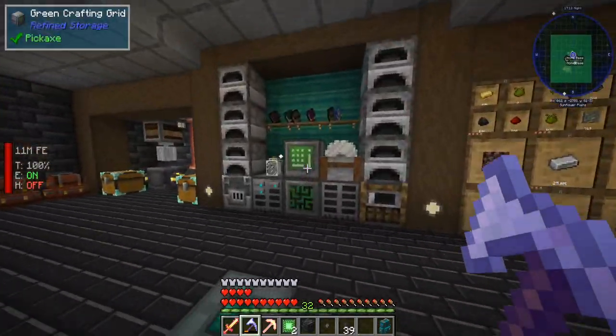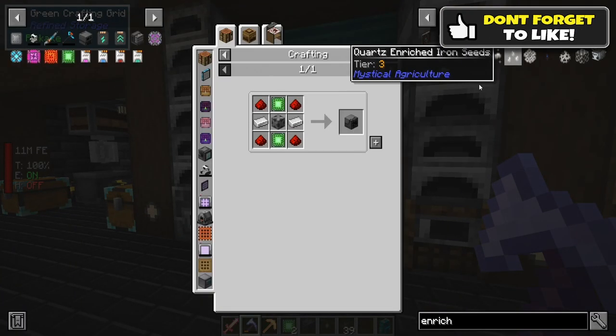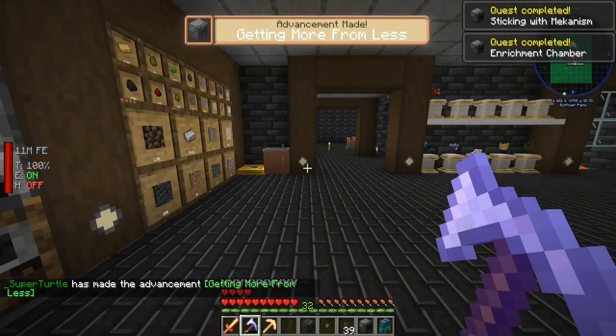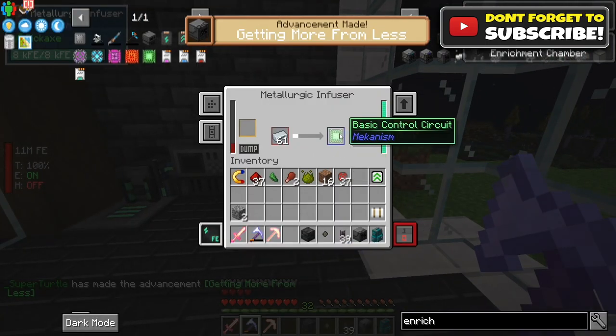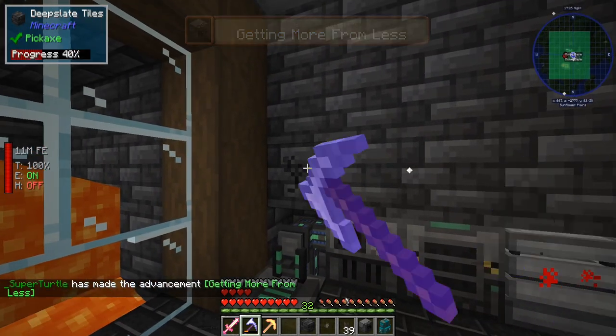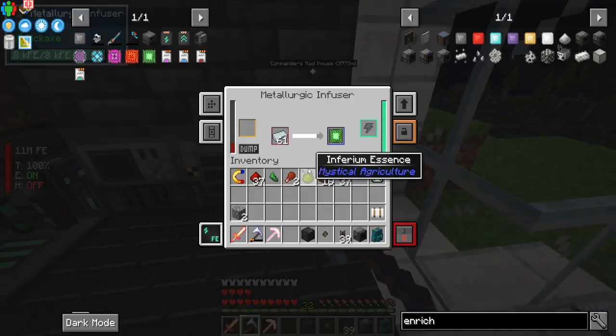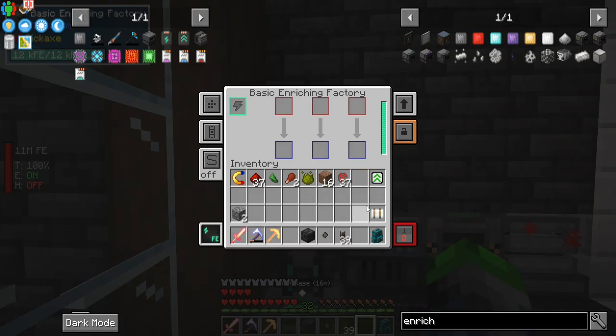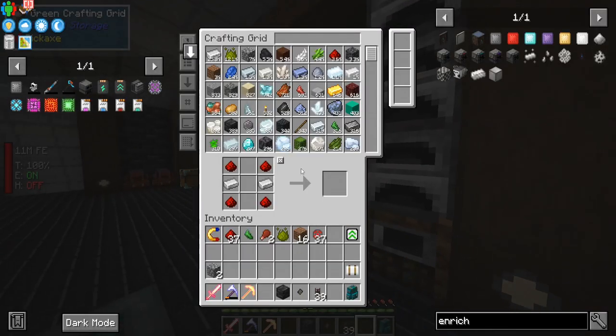We got the basic enrichment circuits that we need here, which is amazing. Those guys go in — we're gonna wait for two more of them so we can make a little bit higher tier of an enrichment chamber. Then we're gonna put this bad boy right here for now. We're gonna put the enrichment chamber right here, the basic enriching factory.